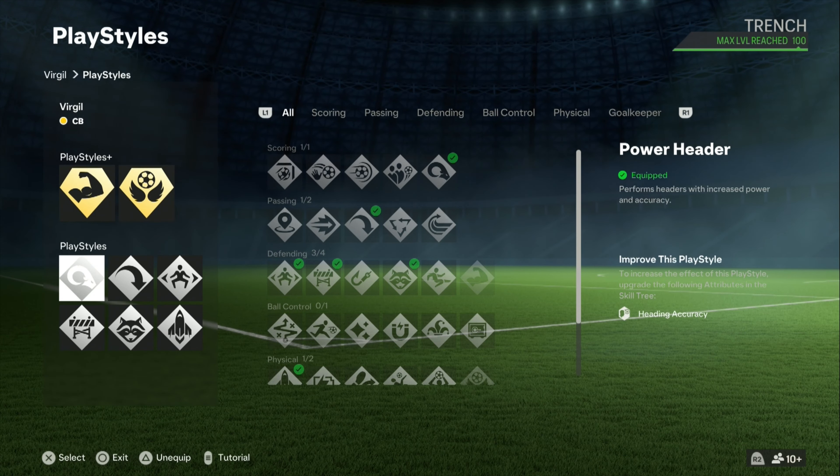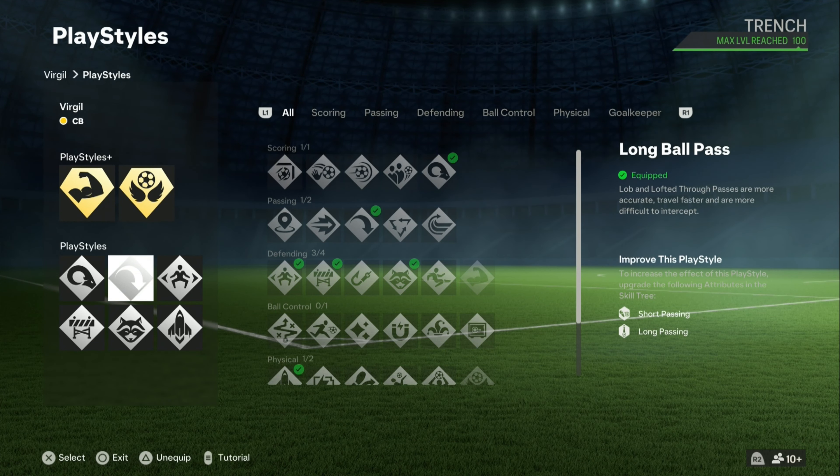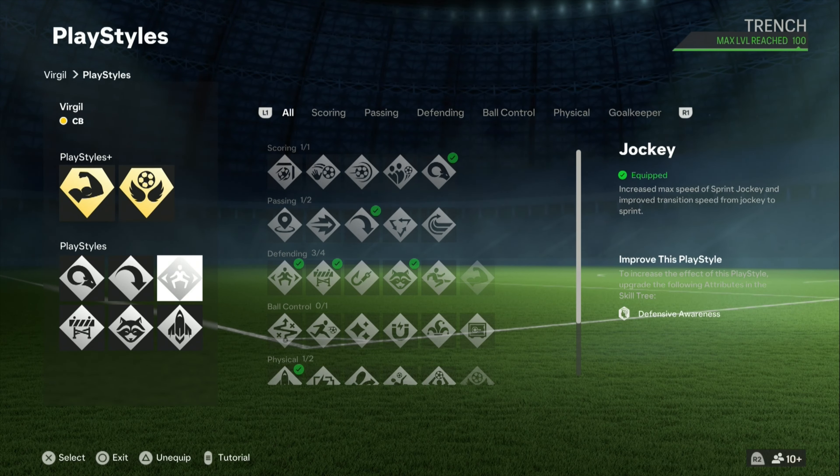That's set for the play style plus. At the regular play style, we got the power header — it's gonna help you make more goal-scoring headers off corners. We also have the long ball pass, which he also has, and it's very good for a center back: you can stretch it to the wingers, to the strikers, or make a two-pass if needed. Then we got the jockey, which helps you when you're containing — your defender is more composed with the contain, the L2 jockey, making your player move more accurately and freely.